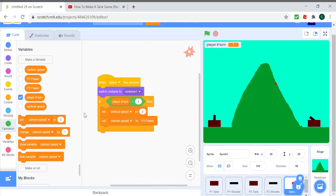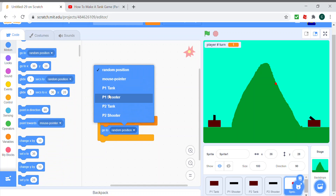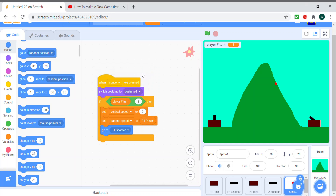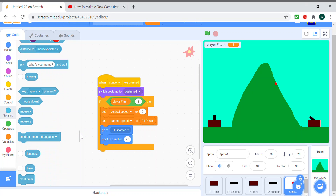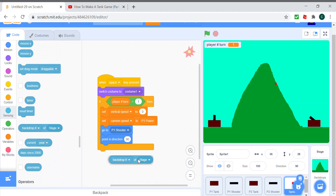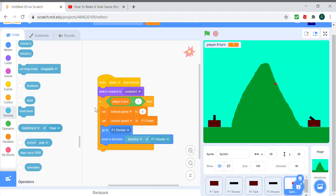We go to the shooter position, which is this one, and point in the direction of P1 shooter as well.